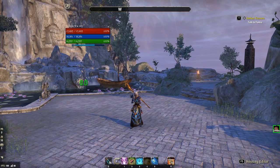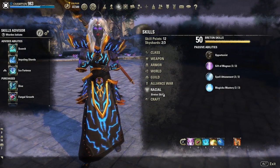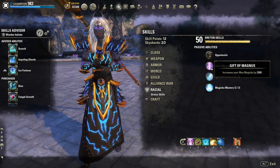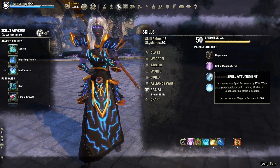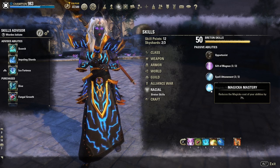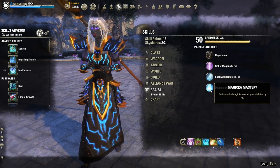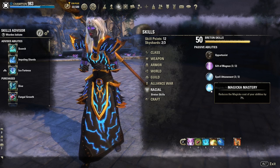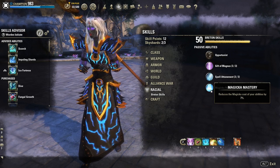The major change for this DLC is the race, and I also added the passives. I used to be a High Elf but now I changed to Breton. The passives increase max magicka, spell resistance, magicka recovery, and they reduce the magicka cost of your abilities by 7%, which is quite a lot. You could still choose High Elf, Argonian, or Dark Elf of course.